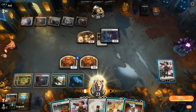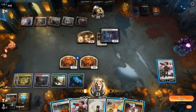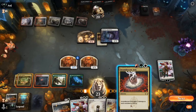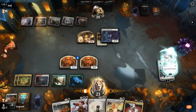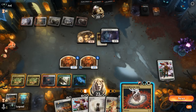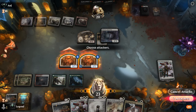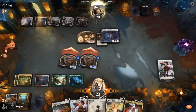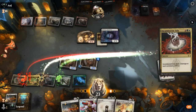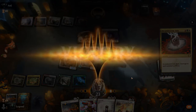Aria deals with the Apparition nicely — if there's a potential Invoke Justice, exiling it would be better. We offer the trade by attacking first. The opponent takes it, and we kill Apparition with Aria to get a 3-3 back. We still have a March to exile the token. The opponent packs it in — on to the next one.